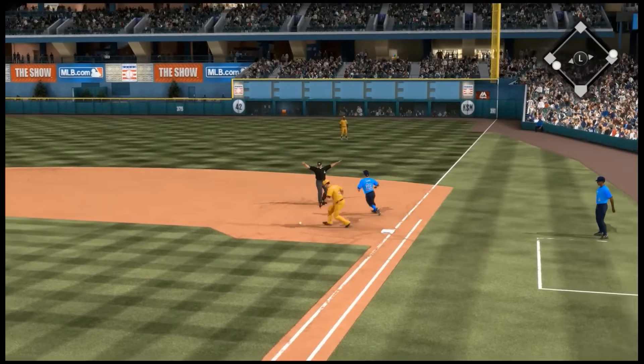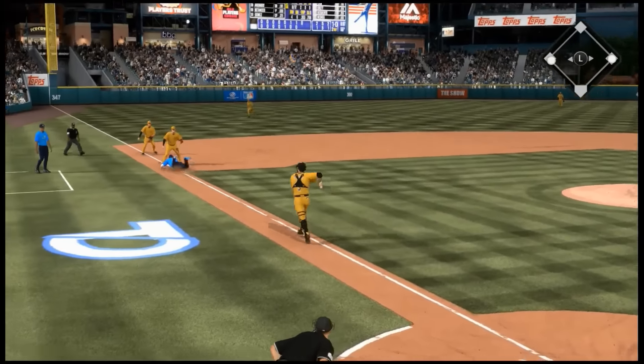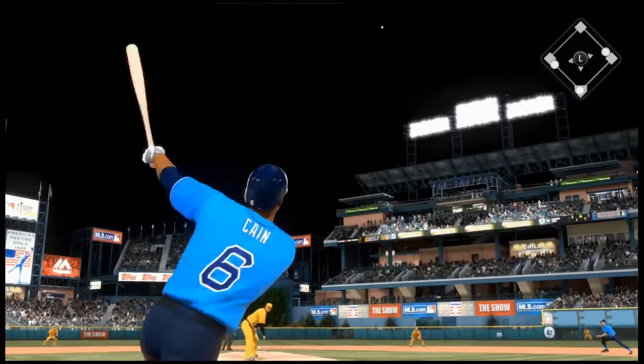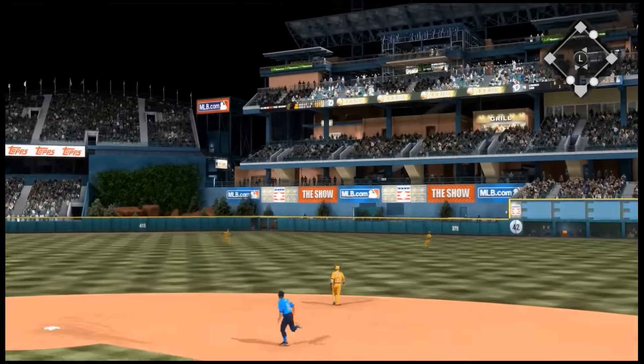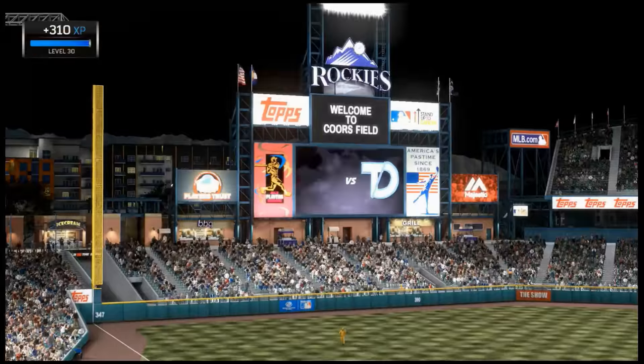I strike out with Jason Heyward, unfortunately, to bring up Will Clark as the pinch hitter. He gets a ground ball, they misthrow it, and somehow I get out of the rundown after some terrible base running, to get runners on first. Lorenzo Cain — I thought that one was going gap when I first hit it; I got so hyped, and then nothing.